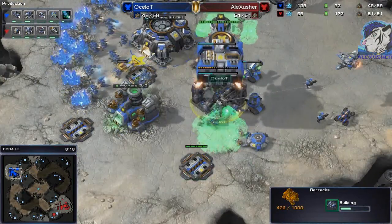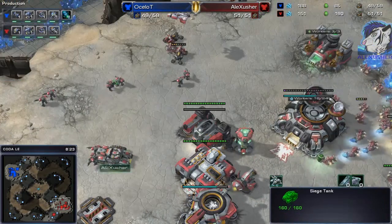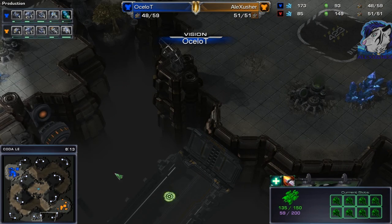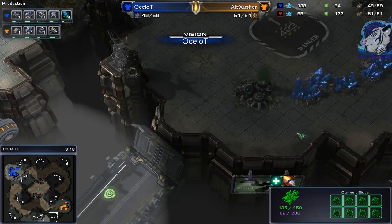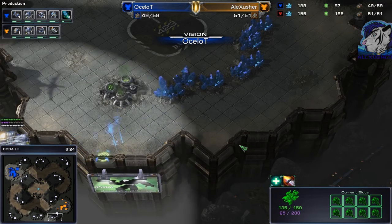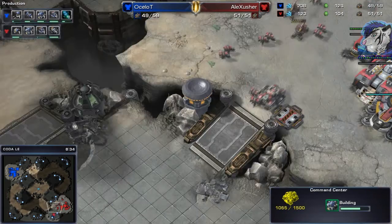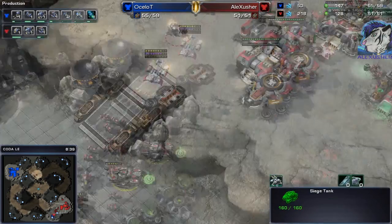Ocelot is going for a drop. There's enough at home to defend — I accidentally hit V for vision, sorry about that. Does he see it? Yeah, he sees it. He unloads and will kill this SCV. Maybe he can even cancel — no, I guess he won't get a cancel on the command center, but he delays it.